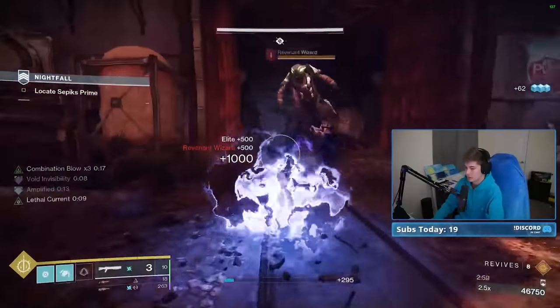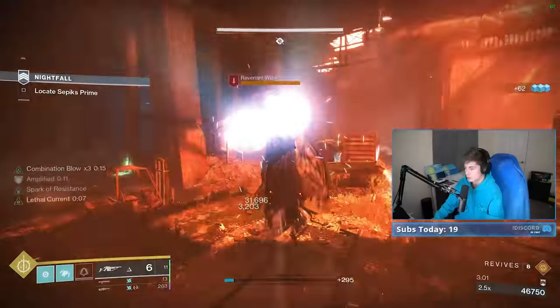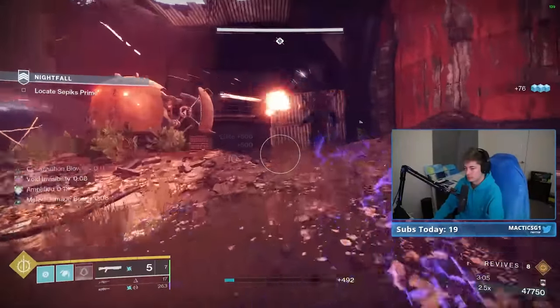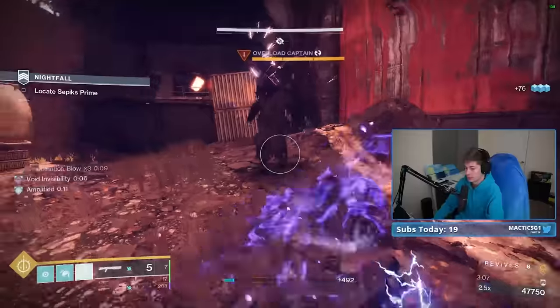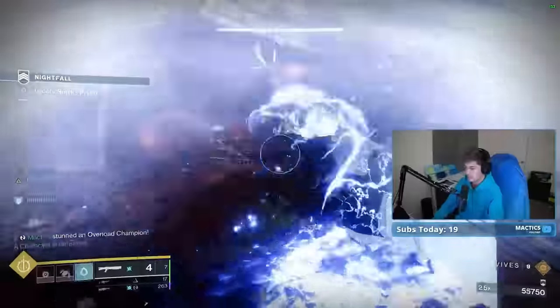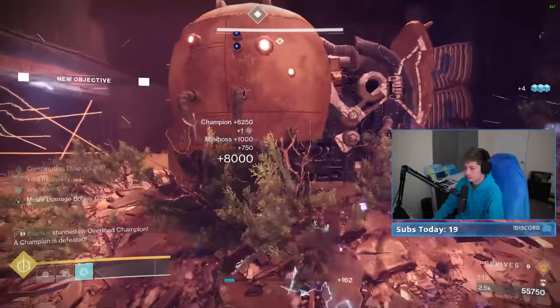The reason I didn't jump to hit that Wizard is because she strayed down a little bit closer to the ground, so she was on my same elevation. Now I'm going to wait until my dodge is back up so I can dodge to get the Lethal Current damage and Aftershock, which makes it way easier to kill those Overload Captains.